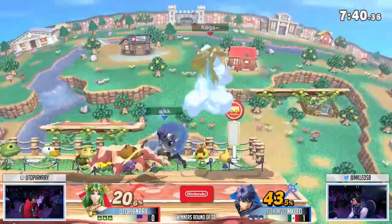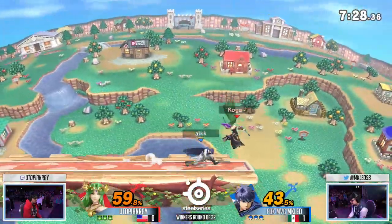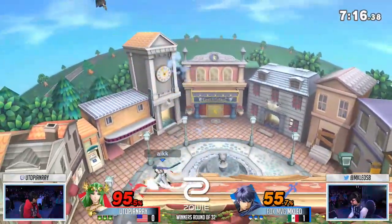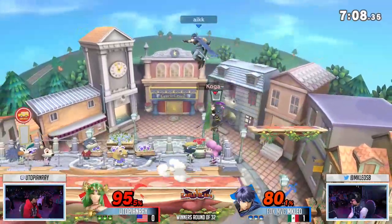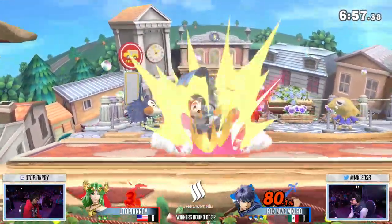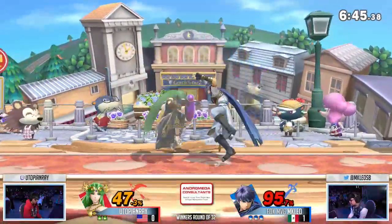Utopian Ray trying to get the ledge trap, misses the punish on the roll, and that opens it up for Leo's attacks with that sword — so much damage after just three hits. Both these characters hit super hard; their advantage states are ridiculously good. Leo with the dash attack. He showed that crazy early — maybe just a miscue or he thought Utopian Ray was going to fly right into that instantly. But Utopian Ray overall keeping the presence very even. He's doing quick draws — I love it. He's playing like a crazy man.